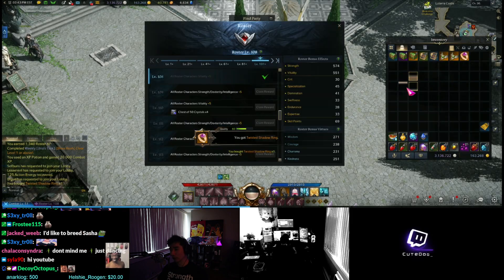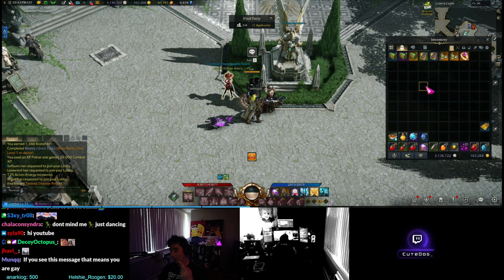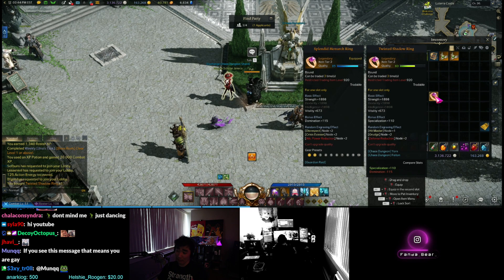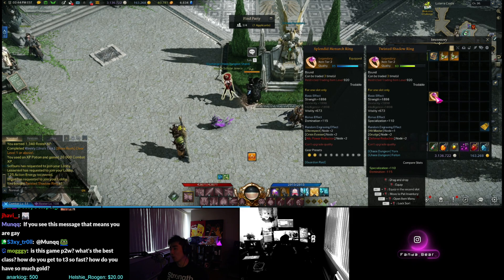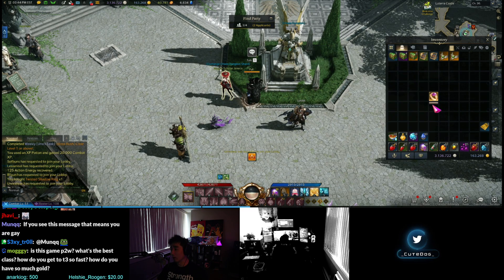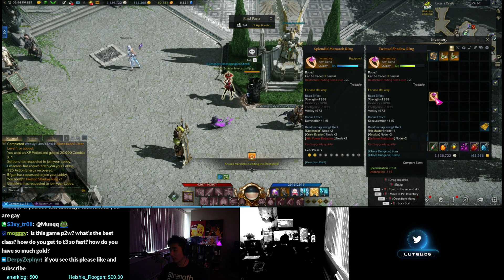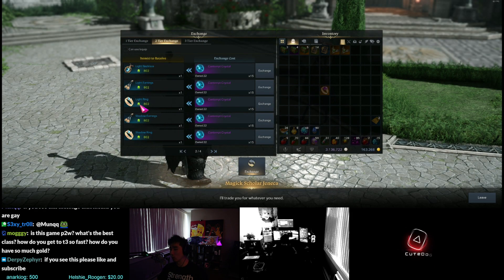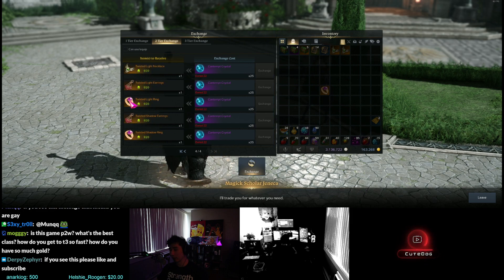I'll give you an example — I'm a Paladin, I want swiftness and either awakening, expert, or desperate prayer. I look at this ring and I got specialization, which I could use, and I also got grudge if I want to be a grudge enjoyer. You just keep buying rings, and once you get one you want, note the name — like Twisted Shadow. If it's perfect, stop buying Twisted Shadow and start spamming for your second ring — Twisted Light — because you can't equip two of the same name.